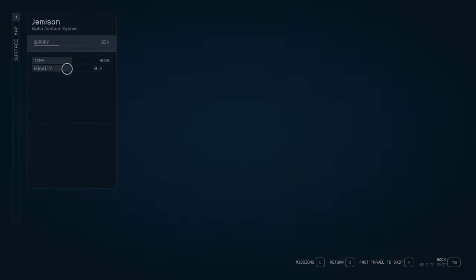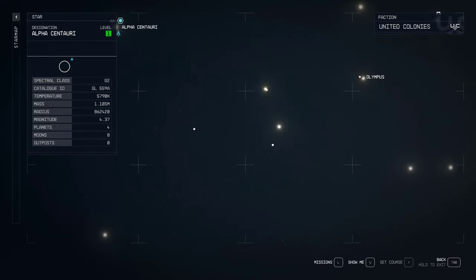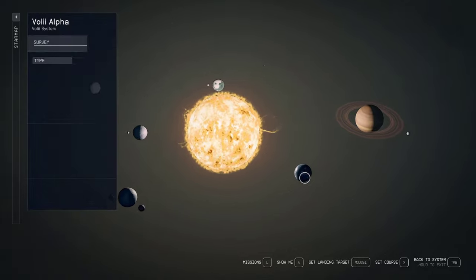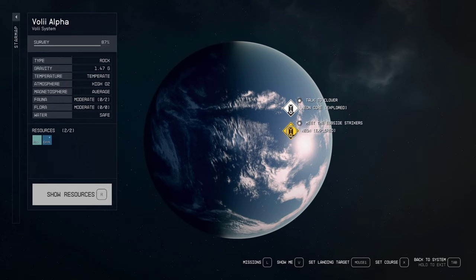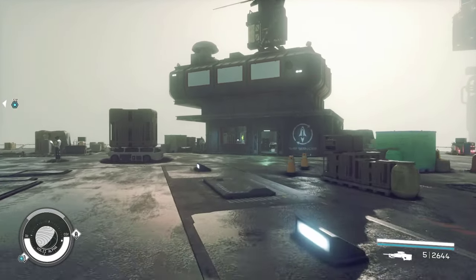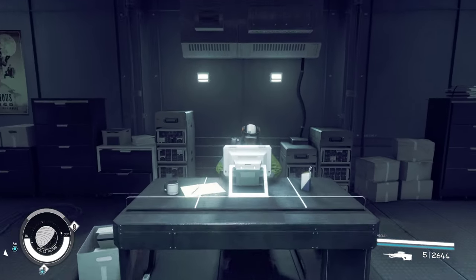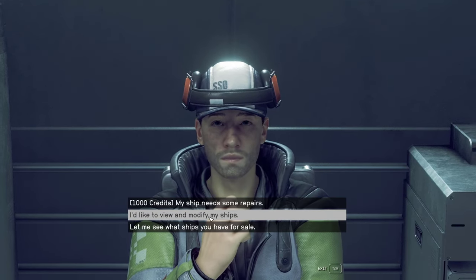Our next stop is Neon. We are going to pan out and head over to the Vol 2 system. The planet we are looking for is Vol 2 Alpha, and we are going to land on Neon — but don't land at Neon Core. We are going to the outskirts. Once we land, turn to the left and head over to the ship services building. Talk to the guy behind the desk and say you want to view and modify your ships.